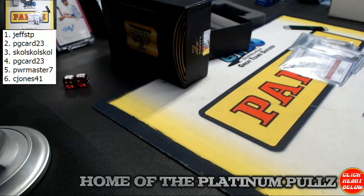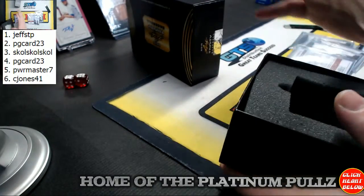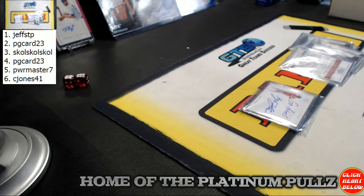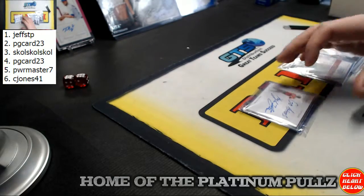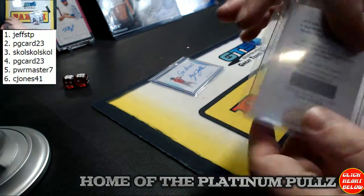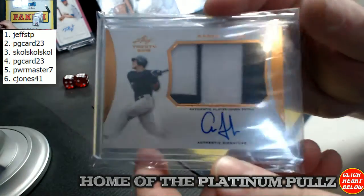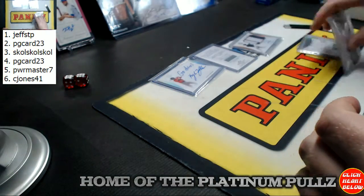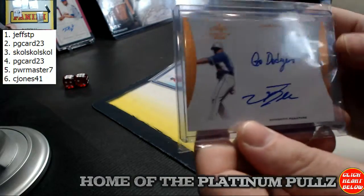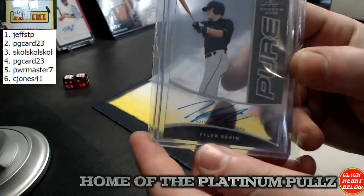First up is Jeff STP. Recap action: 'Go Astros' five-of-five Kyle Tucker, Redemption Lucius Fox Jr., Aaron Judge two-color patch auto, two-color patch auto Chris Betts, inscription auto Jose De Leon, and pure auto Tyler Nevin.